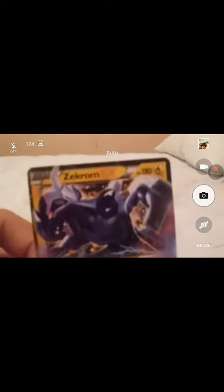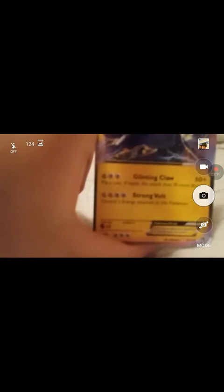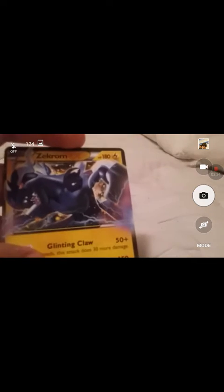Sorry about that guys. My first EX right here — Zekrom, I'm pretty sure. Yeah, I've heard that name before. To show you it's real, here's the back. This background may look darker because I'm also looking at the phone. But I'm not kidding, this is a real card. It has 50-80 damage for Glinting Claw, and Strong Volt is 150. This guy looks impressive — doing a full 360 view — he has 180 HP.